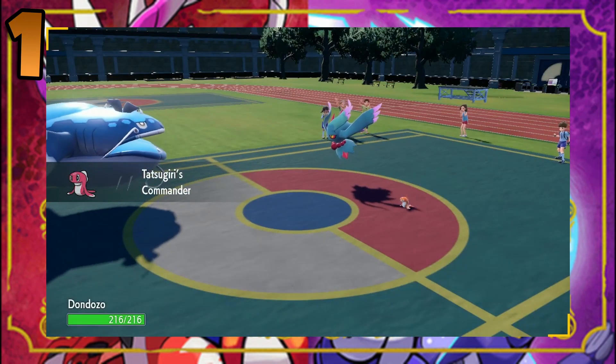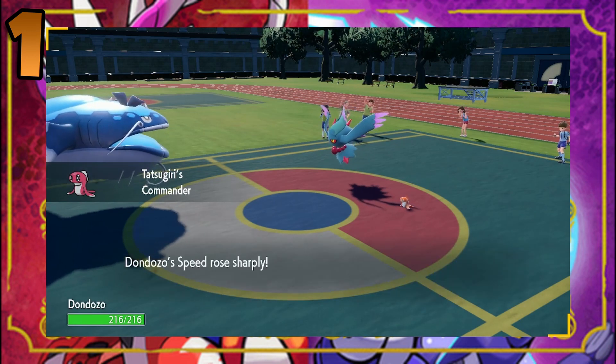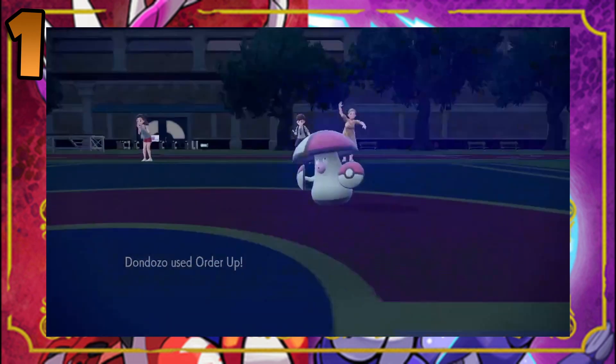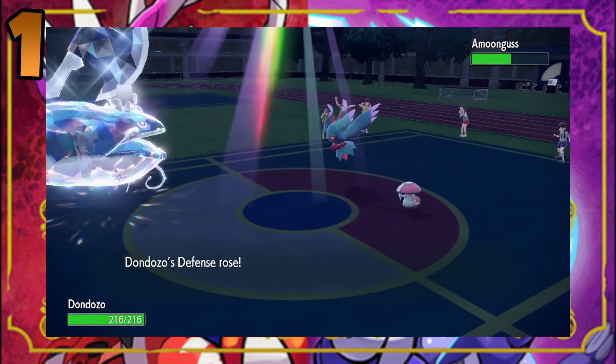Depending on what type of Tatsugiri hops into Dondozo's mouth, it can either buff its attack stats, its defence stats, or its speed stats. This also gives a bonus to the move Order Up, which seems to slap the opponent in the face with a sushi board, serving three Tatsugiri.